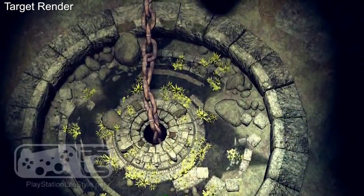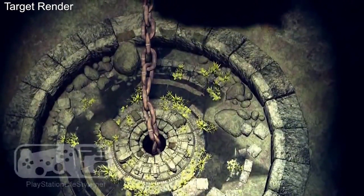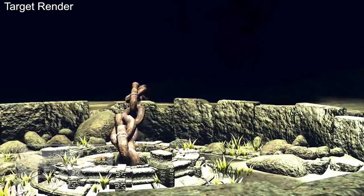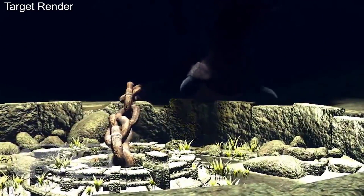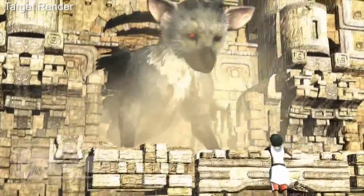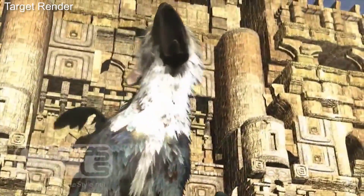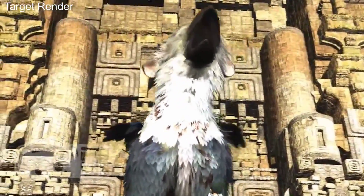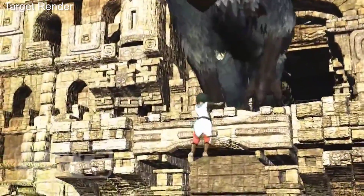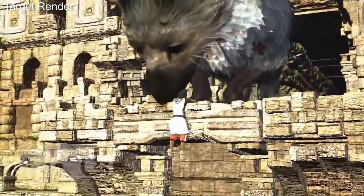Next, in mid-2009, we had actual video. This is a rare leaked trailer from PlayStationLifestyle.net, showing the target render used by the developer, likely from earlier in development. It was an internal demo with the working title of Project Trico — a blueprint, much like Killzone 2's infamous first reveal, that Team Ico would strive to recreate using actual PS3 hardware. It showed the basic visual concept behind an eventual PS3 title, an almost CG-like presentation at points, though with some very obvious limitations.